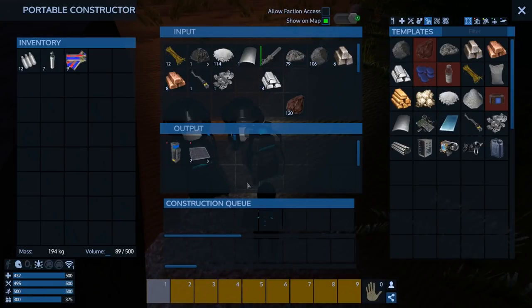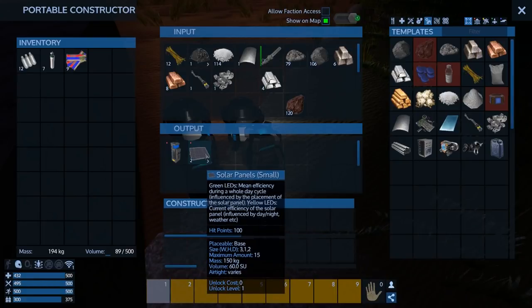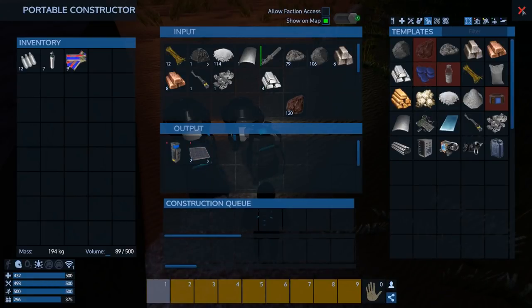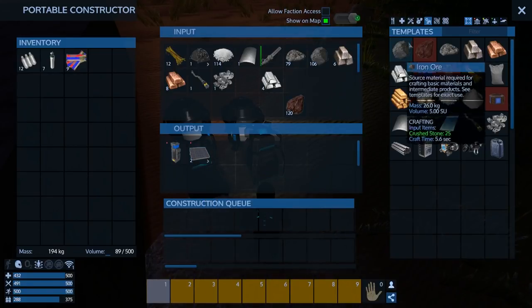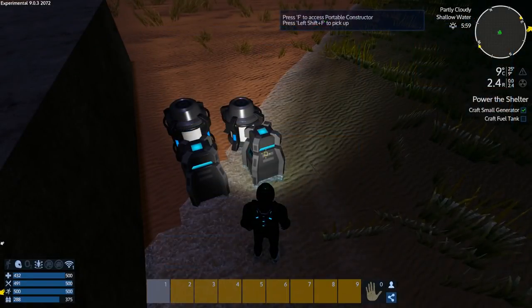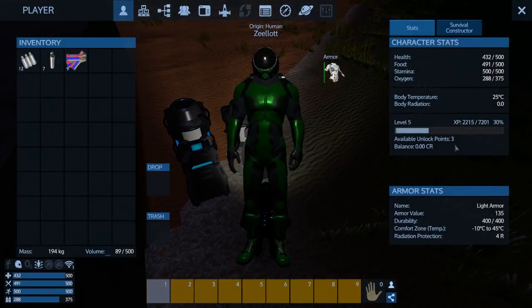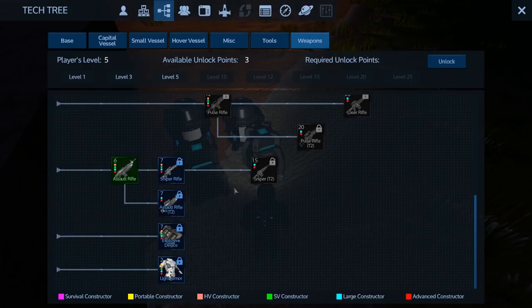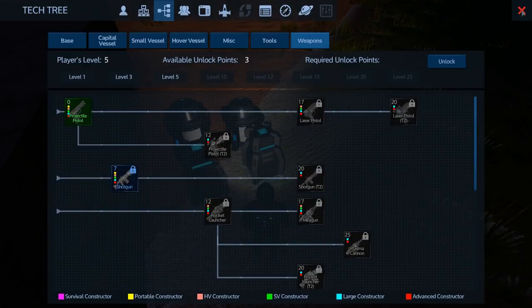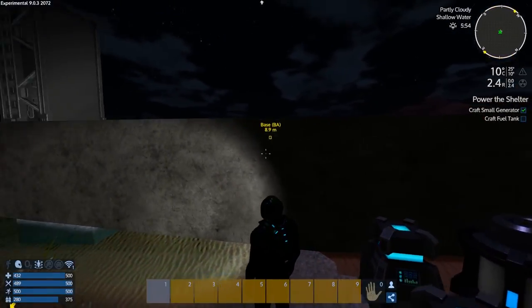Currently we have two of those. We could power up the base — but that means getting the constructor up onto the base first, moving all the stuff into it, then building the two power-up items and queueing up weapons and ammo. I have three unlock points. I did take the assault rifle, so we can make the assault rifle and take on a drone if it comes.